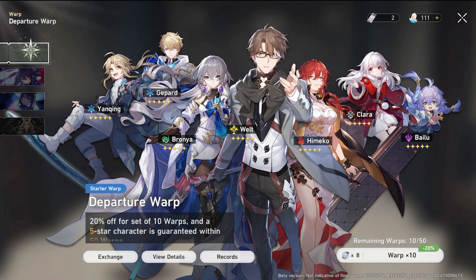For me, that would be Bronya — I'd be rolling constantly hoping to get her at pity. But if I didn't get her, I would probably cry and make a new account. As I mentioned before, I'm going to skip this banner indefinitely, maybe until later down the line. What you really need to know is that every character here is a decent option. Clara is probably the worst character on this banner now after her nerfs, believe it or not.